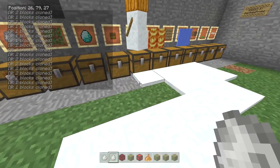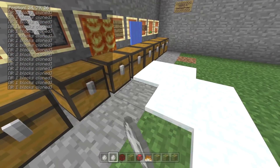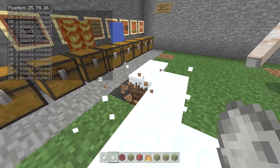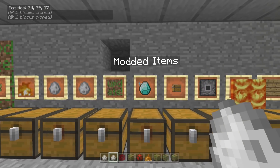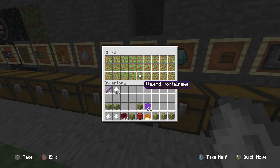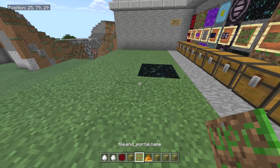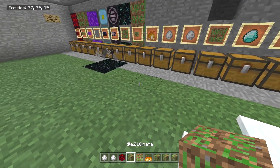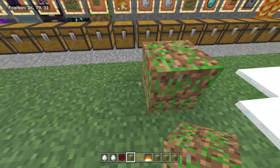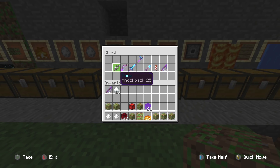So yeah, this is the end portal frame, and this one still works. The way you get rid of it is you have to put a block next to it and it updates it and then it disappears. There are some modded items in here — just some looting and stuff, pretty straightforward.